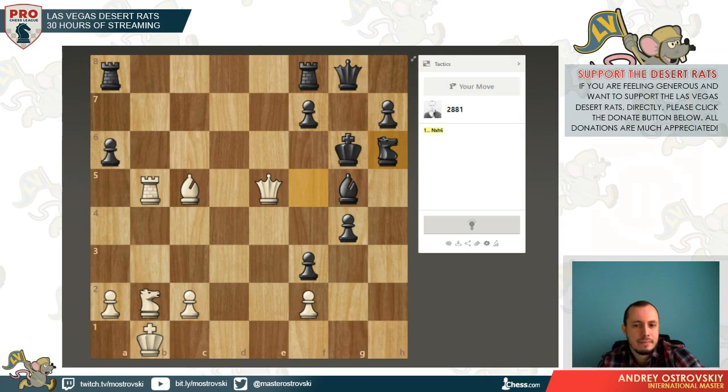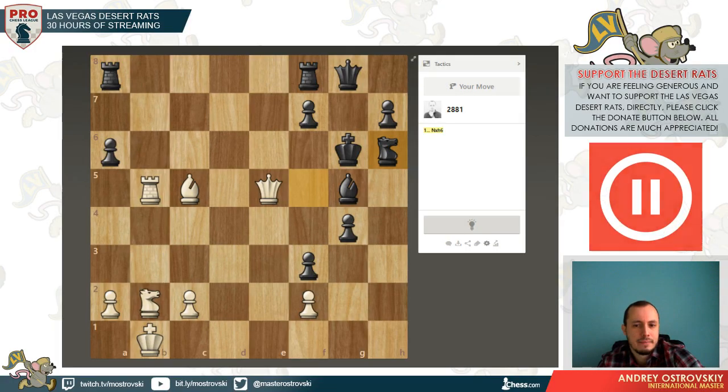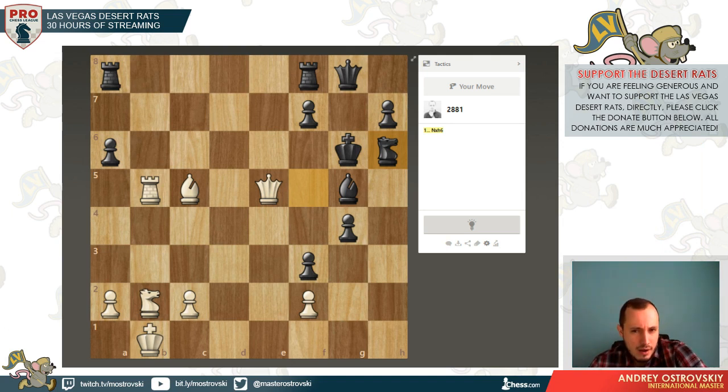The first move that comes to mind is of course Qxg5. We're down material but we're in the attack — it's our only chance to attack the king. So Qxg5, Be7 — double check from the rook and the bishop. Is there a way for the king to hide? If king goes back to g6, Rg5 checkmate.